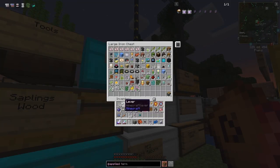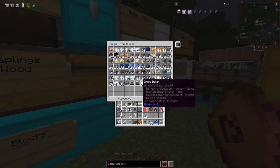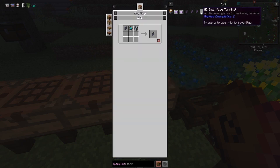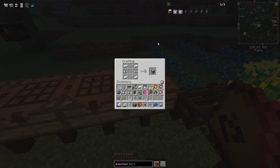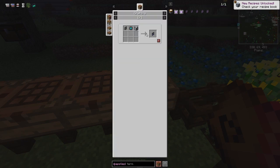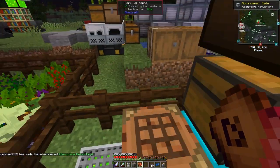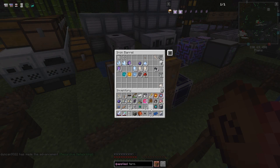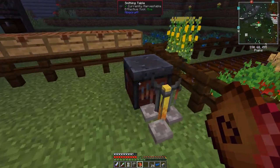Glass will be up here — we need two pieces of glass, doesn't really matter which type. We need some iron and the cores. Let's craft the ME interface like this, shift-clicking it into here — we get an ME interface. Then we can do the ME interface terminal — we've already got the panel for that, and we get another achievement. For the engineering processor — it's an engineering processor, not a circuit — let's do that one.